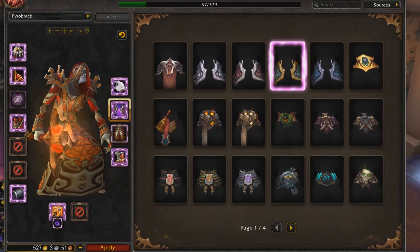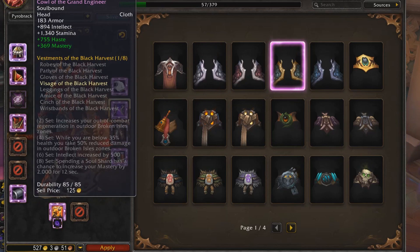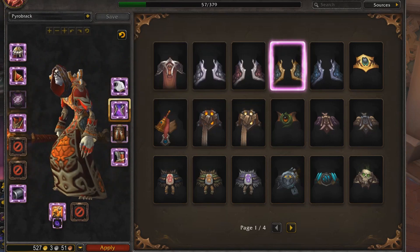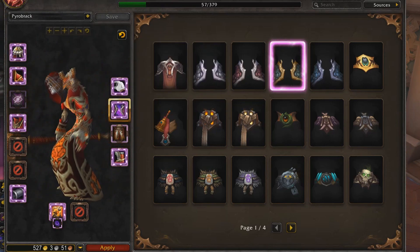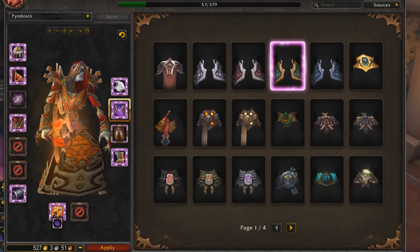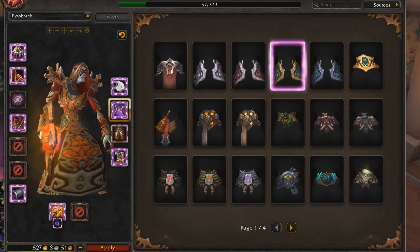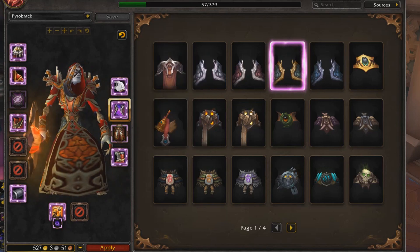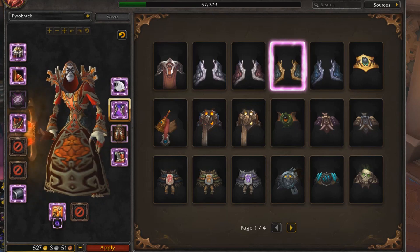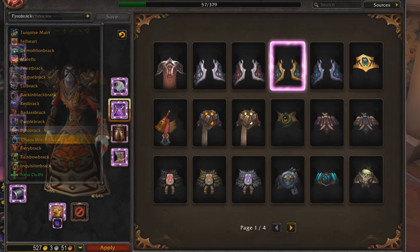Pyrobrack. I got this headgear and I knew it already had matching shoulders and chest gear. So I was like, you know what, this is my Fire Mage Brack. If Incinerate's cast animation is ever made to actually look like it has some power behind it again — rather than just a little ball that kind of rolls out from your character — we might go ahead and start using this transmog. Pretty sick.